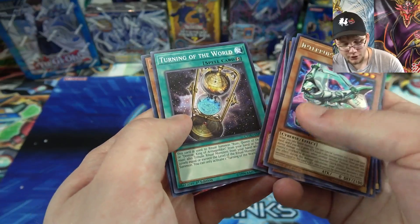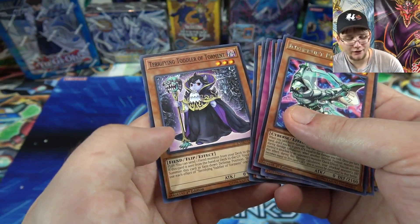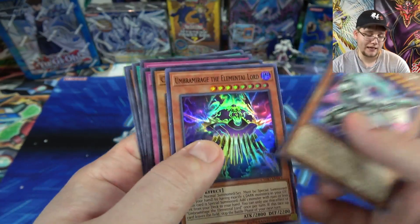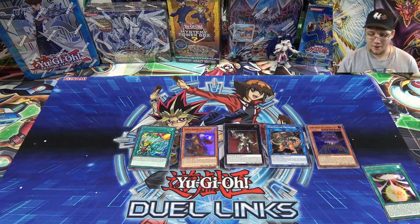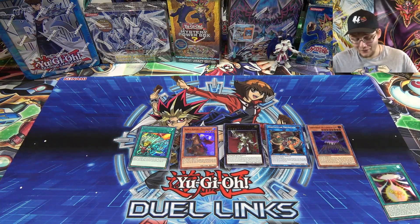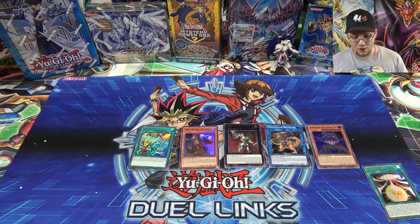Then of course after that we have Interrupt Resistor for our rare, Cyberneck Overflow, Turning of the World, Cluster Congester, and Terrifying Toddler of Torment — yes, that is actually a Yu-Gi-Oh card name, I did not make that up. That's the opening — I hope you guys have enjoyed it!